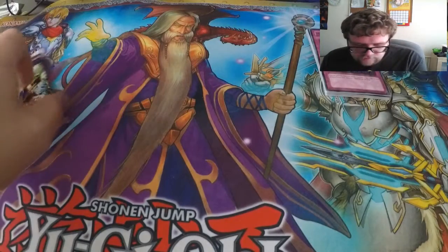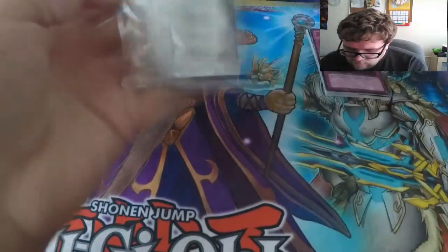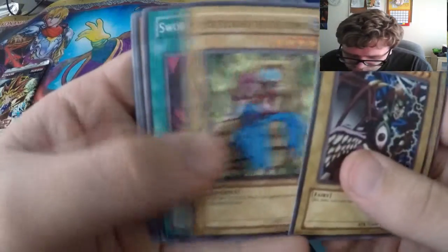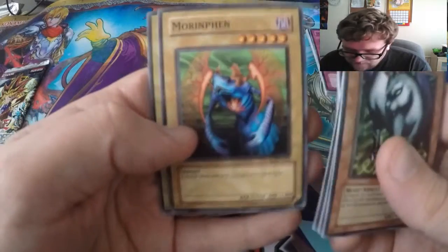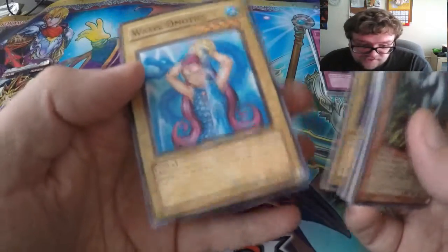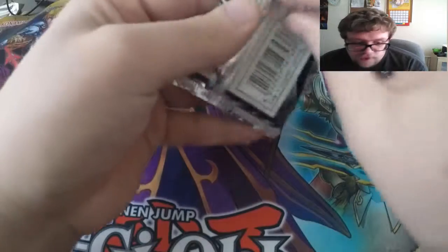Okay, so let's move on to Metal Raiders. Little Chimera — rare — Palos, Potion of Mastery, Big Eye, Morphtron, and Water Ox — scented version. These older packs are very hard to get a foil out of, so if we get one foil I'll be happy.